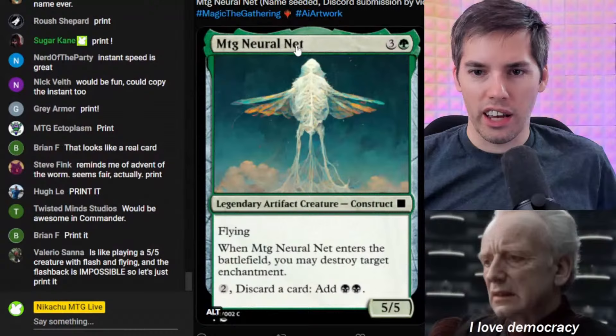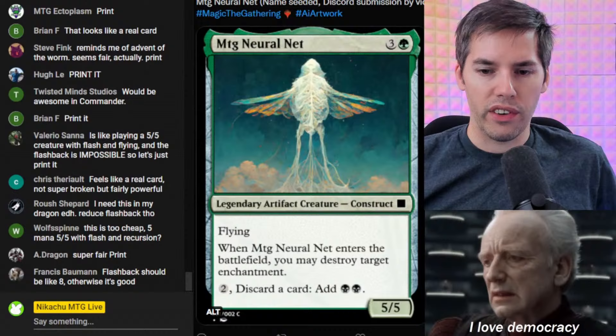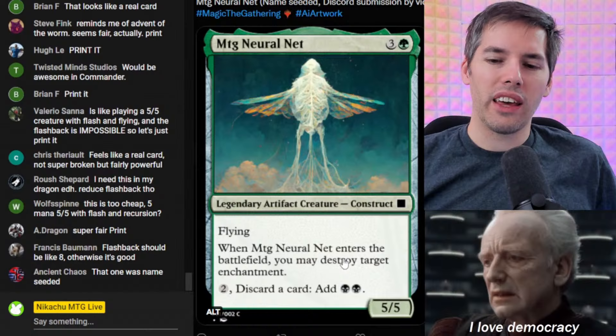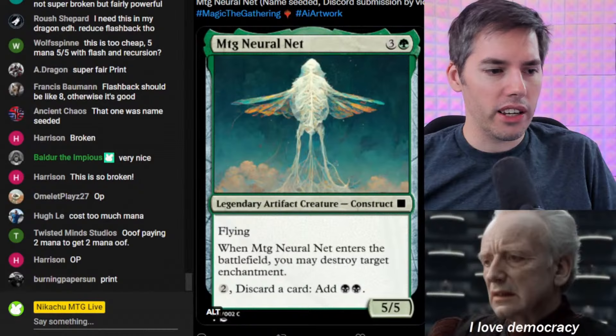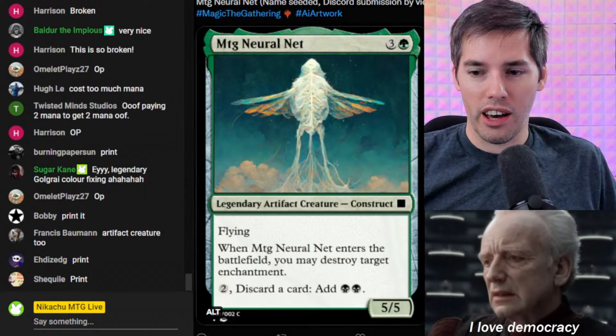MTG Neural Nat — was it like Skynet? Is the AI being self-conscious at this point? Green, three generic for a 5-5 legendary artifact creature construct with flying. When MTG Neural Nat enters the battlefield, you may destroy target enchantment. Two generic, discard a card, add black mana. If you pay two to filter that mana into black mana — it's a pretty big creature: a 4-mana 5-5 flyer that destroys enchantments upon ETB. Harrison thinks it's broken. The way power creep is with Magic these days, it actually doesn't look completely out of bounds. I think this is well within their lines.